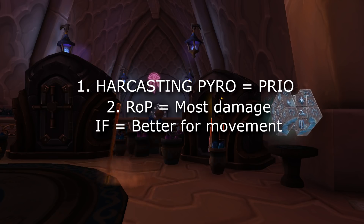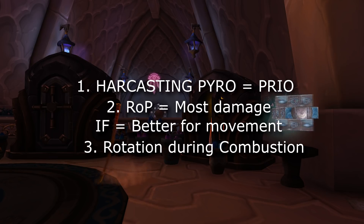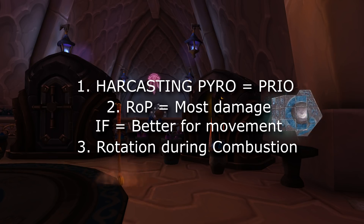If you want to play it safe, go ahead and play with Encanter's Flow. Third and last thing: how does the rotation look during Combustion? You should use all your Fireblasts followed by those instant Pyroblasts. Right after you use all your Fireblasts, switch over to Phoenix Flames. In between every Phoenix Flame you get an instant Pyro. After using two Phoenix Flames, one Fireblast should be ready. After that, cast Scorch during the last seconds of your Combustion.